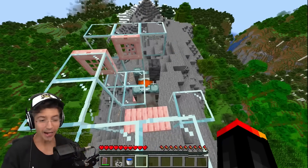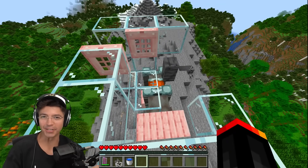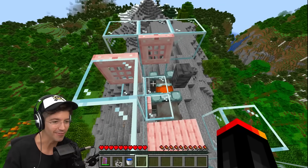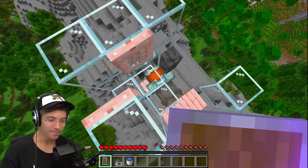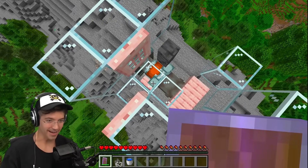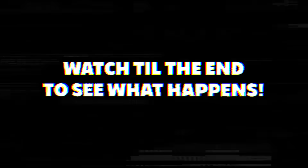But can you use this mechanic to fly thousands of blocks in single player? We're about to find out. This is the exact contraption you need to put up — you can build this in your single player world if you want to try this out for yourself. So now whenever I go over here, we want to hug this little wall before the Ravager hits us. Watch until the end to see what happens.